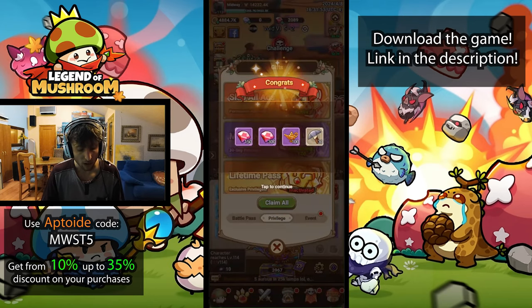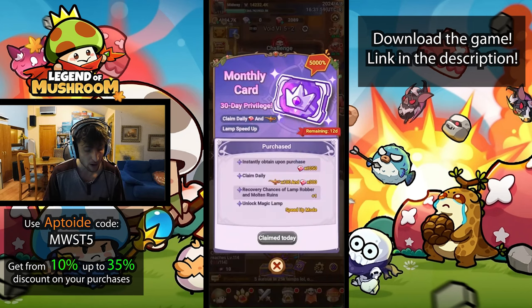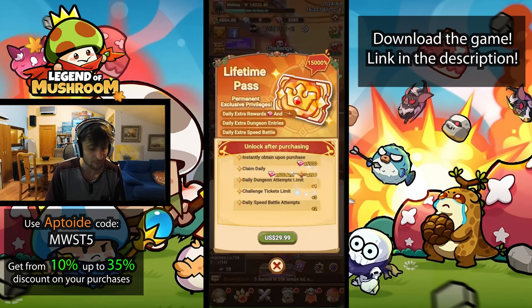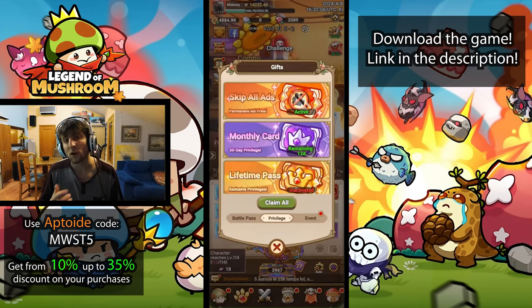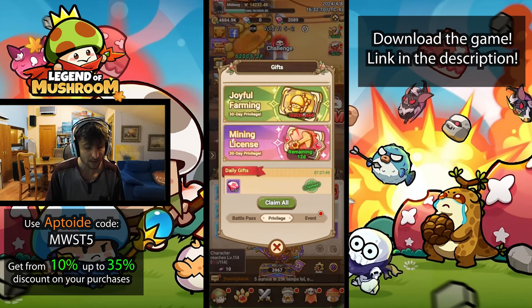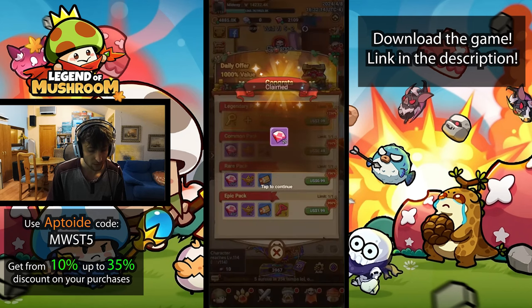If you have purchased some of the privilege bonuses — for example I bought the monthly card which gives me 100 lamps daily — you can also buy into the lifetime pass which gives an extra 200 lamps daily. That's pretty damn good value if you're spending any money on this game.